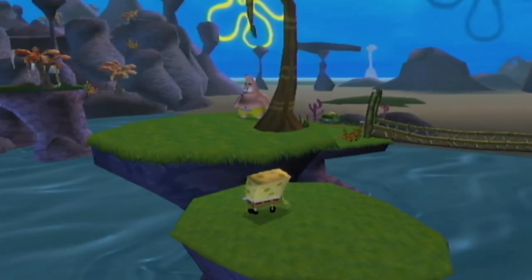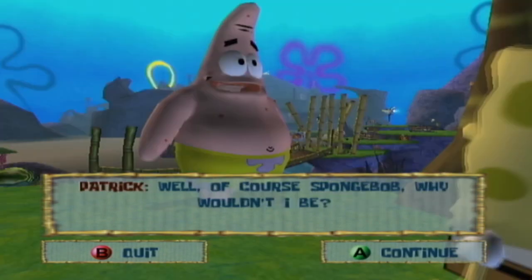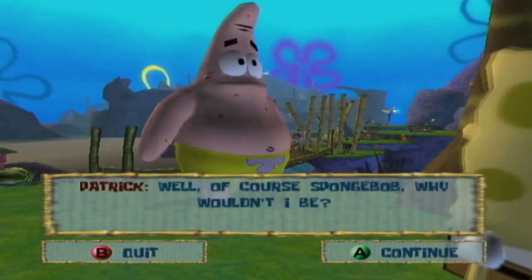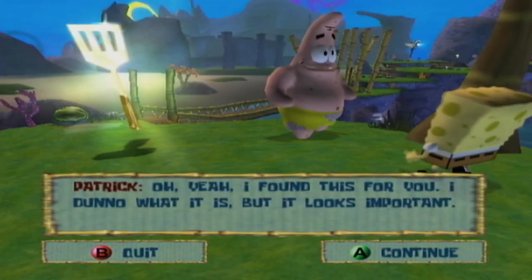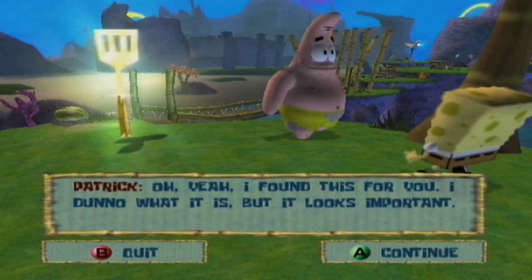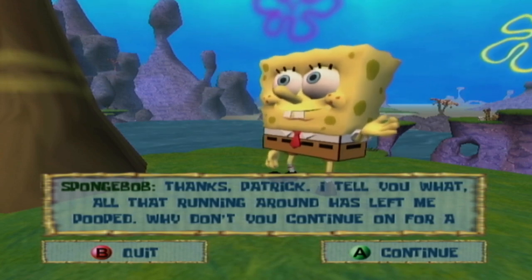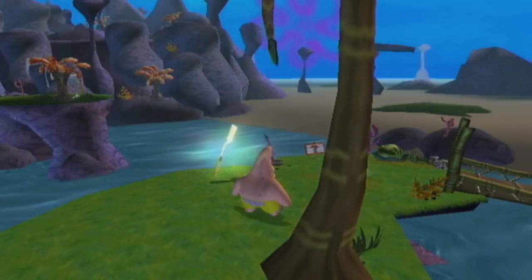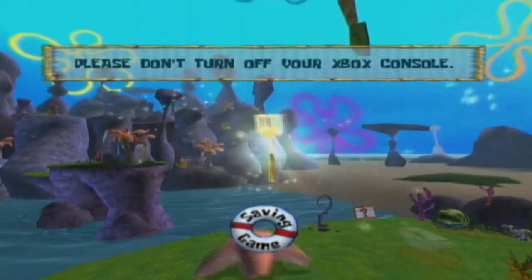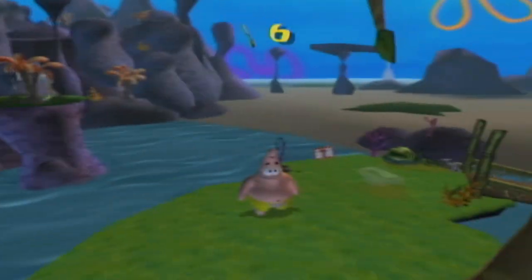Patrick is safe and found us something that looks important. He's tired from all the running and asks SpongeBob to continue on. We are now officially playing as Patrick. Going to immediately pick up the golden spatula he just put on the ground — don't litter, Patrick. Patrick has quite a few control differences from SpongeBob — for one thing, he can't attack while jumping, and his belly bump only hits in front of him rather than all around.